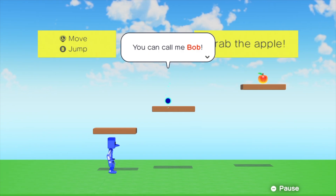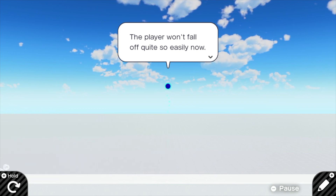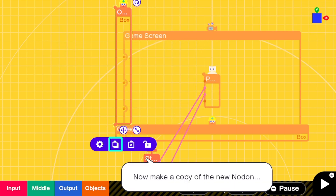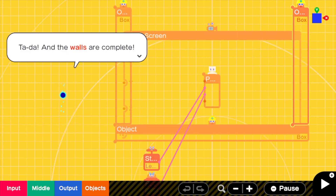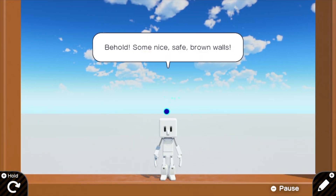We were building pre-planned games from scratch with the help of an on-screen helper named Bob. Bob was teaching us and leading us through all the steps. While we were learning, there was no way for us to click or do anything wrong, as only the right choices were active, making learning easy even for inexperienced programmers.